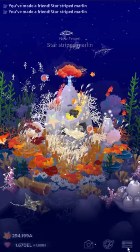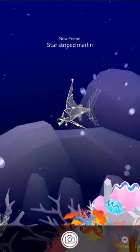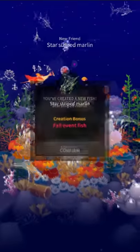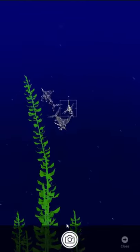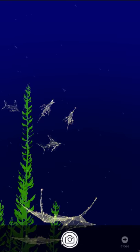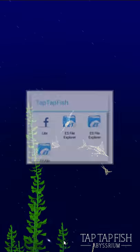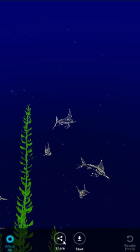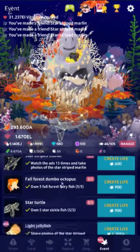The reason I make guides is so I can use my own guide to refer to, because sometimes the information is just not there and I need it. So: striped marlin, share pictures of the striped marlin three times. There are five hidden fish in this event and 16 total — one premium fish, 10 normal fish, and five hidden ones. That should get you the light jellyfish, which seems like a stretched-out version of the flan jellyfish from the last event.